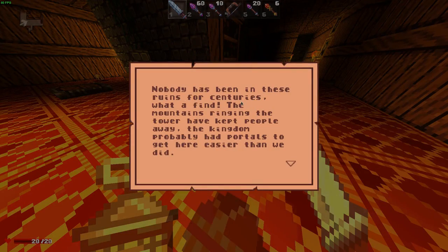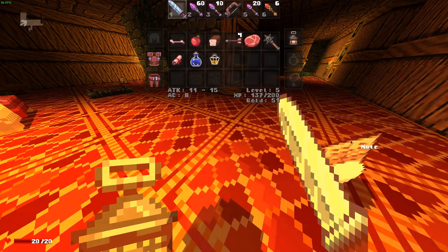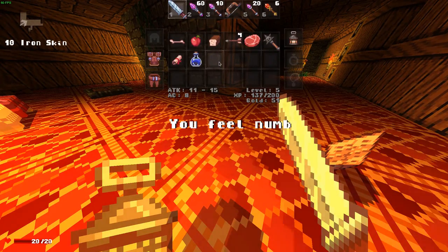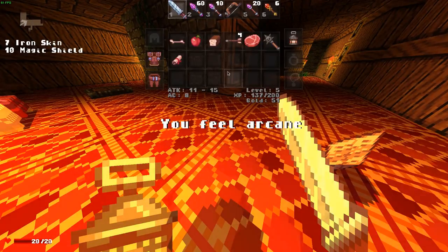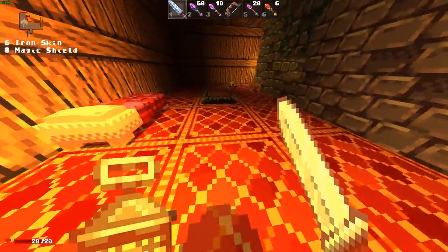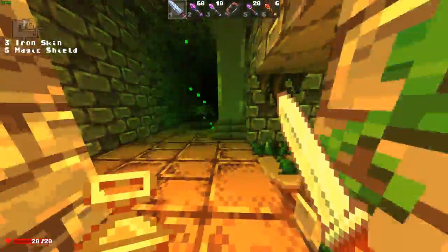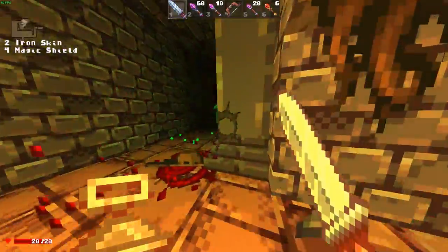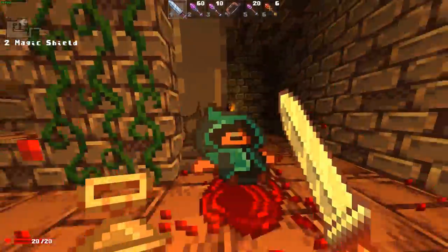"Nobody has been in these ruins for centuries. What a find. The mountains ringing the tower have kept people away. The kingdom probably had portals to get here easier than we did." Let's actually try these potions. That's iron skin — so that's just reduced damage. And that's magic shield. So we found two shield potions.